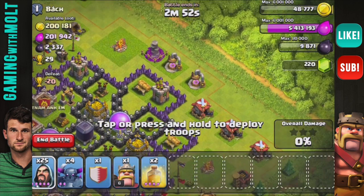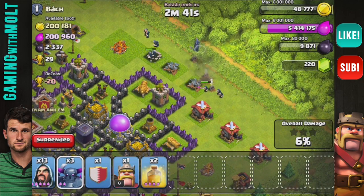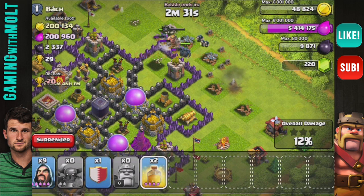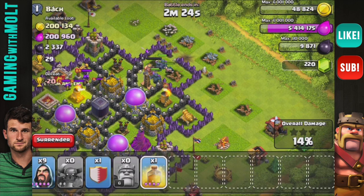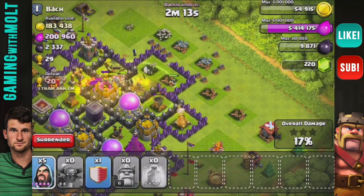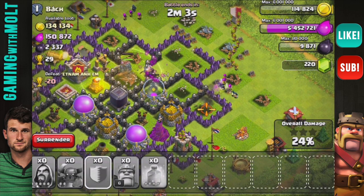I'm going to attack from up here. I'm going to lay down a couple of wizards to start off — let me turn that down real quick. Lay down a couple more and let's see where these PEKKAs go. That PEKKA's going right there, come on, turn towards the inside. The PEKKAs are going right there, so is the Barbarian King. Once they get in, I'm going to drop a healing spell on them. The healing spells are so cheap now that I'm not worried about using them at all. I'm going to drop down my clan castle as well.